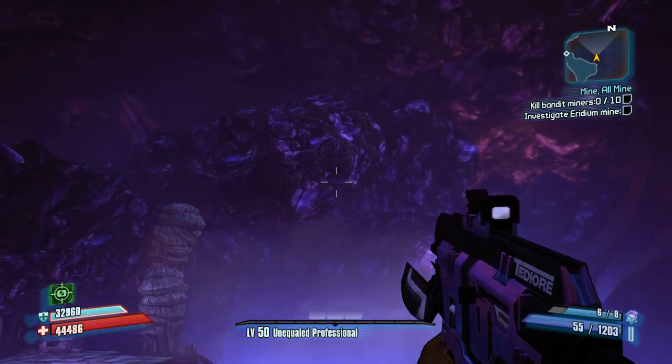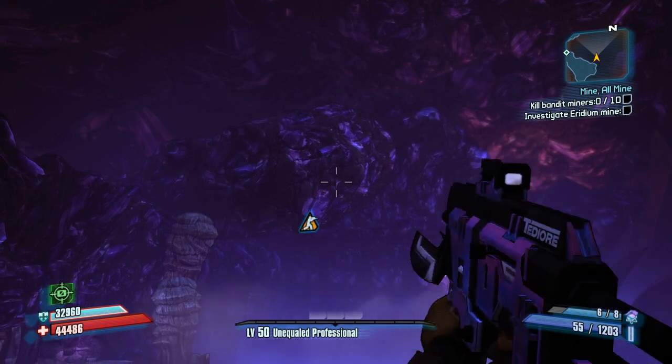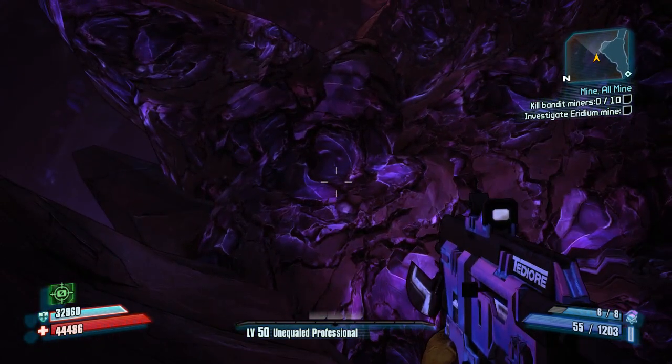Now you aim at this little rock, at this spot. Just do the crouch jump over and over again, and you have an easy way to get up here.